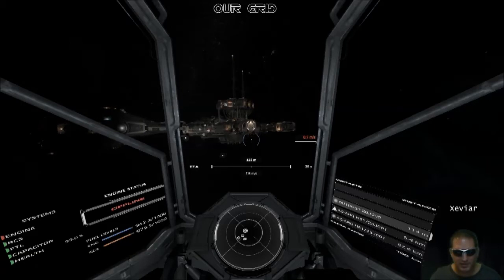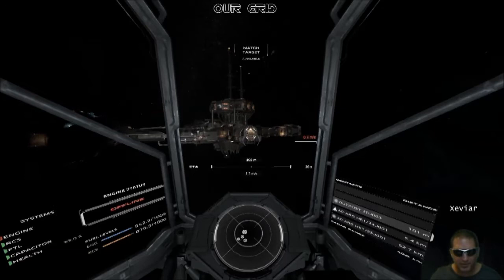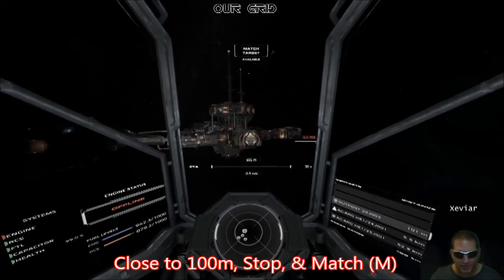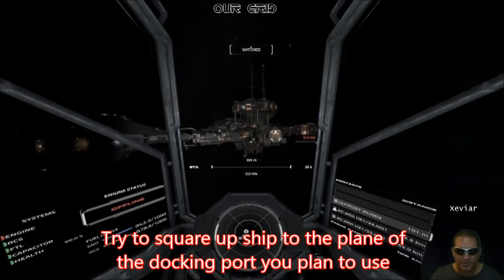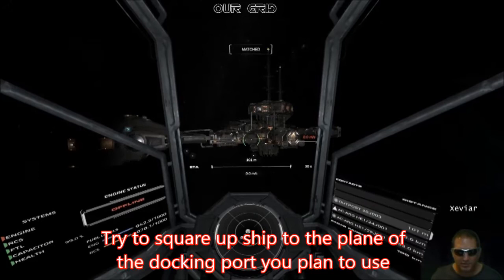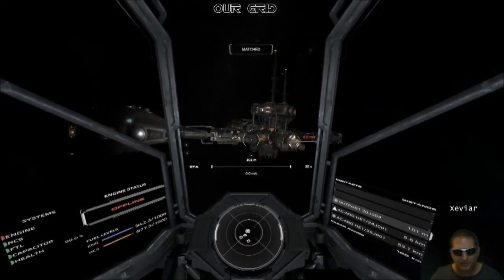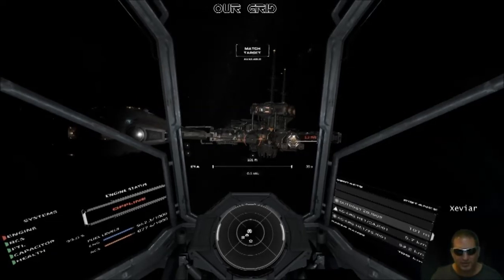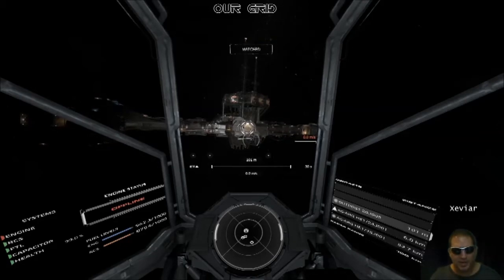That's easy because you can see what you're doing — just drive straight at it. Get yourself within a hundred meters, slow down to about a meter a second with the base targeted. You should be able to match your speed. Try to be square with the docking port. The more of this you do now the easier it's going to be later, so try to face straight on, not bent — basically looking right at the port you want to dock with.